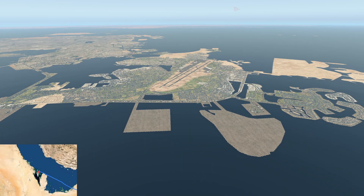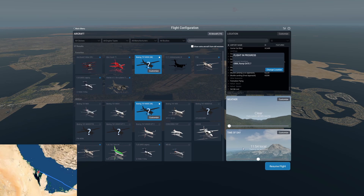Hey troops, Roxy here, welcome to Roxy Plays Games and another episode of Around the World in 80 Days. We are back in X-Plane 11 with Air Hauler 2. I left you last episode at Bahrain International Airport — it was dark last time, and as promised we are doing a day flight.